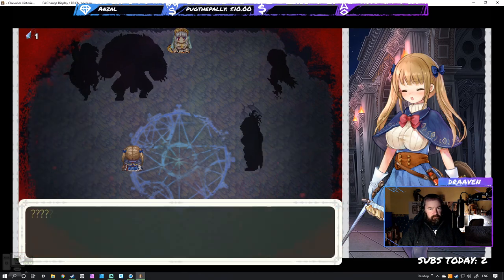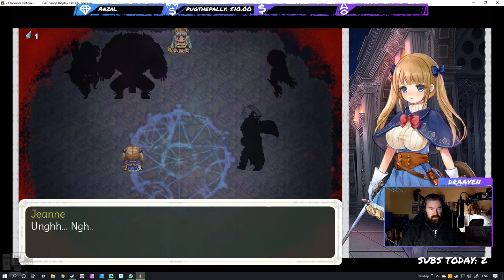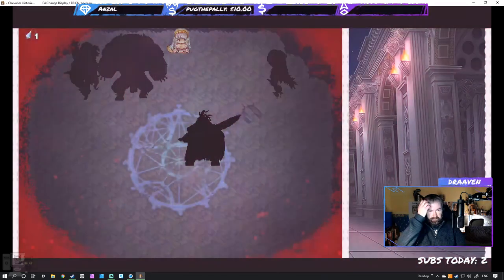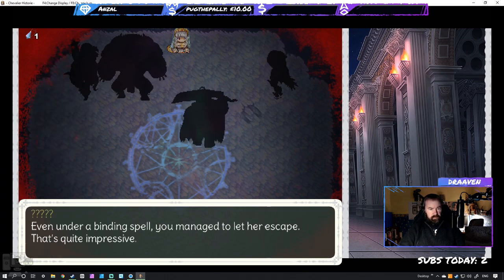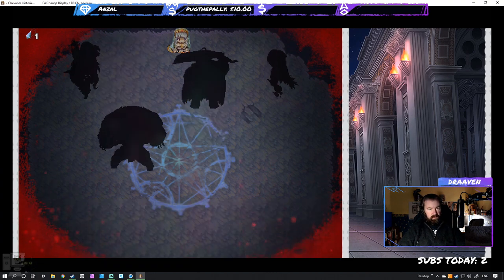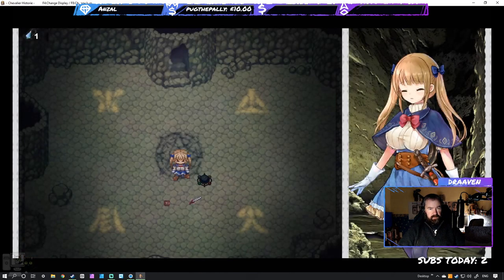Even under a binding spell, Jean manages to let the princess escape — the antagonist finds this impressive. However, the pure princess dressed in white is taken anyway. Jean is immobilized but still struggles. The antagonist notes Jean protected royalty even while bound. The princess has been taken — Jean is left behind.